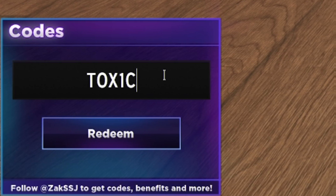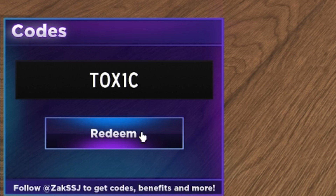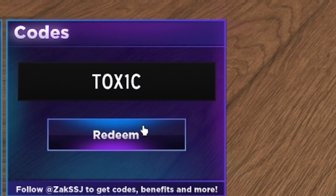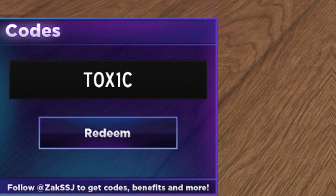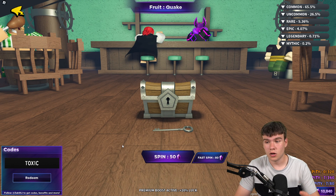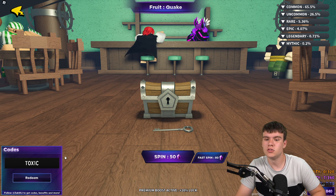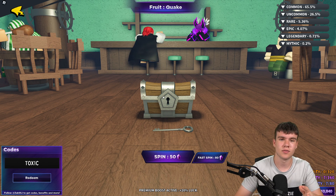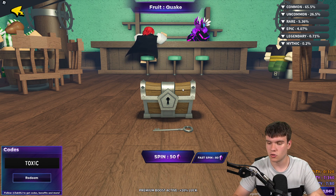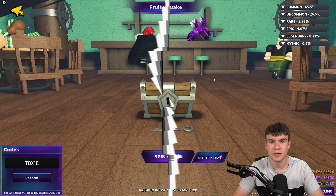Next, we have the code TOXIC — that's T-O-X-1-C with a number 1. Redeem that for some more gems. I think that's going to be it for this video inside Fruit Battlegrounds. Whenever this game updates or releases new working codes, I'll be making new videos showing you all of them, so stay tuned. I hope you all enjoyed this video — make sure to like and subscribe to show some support. Bye!